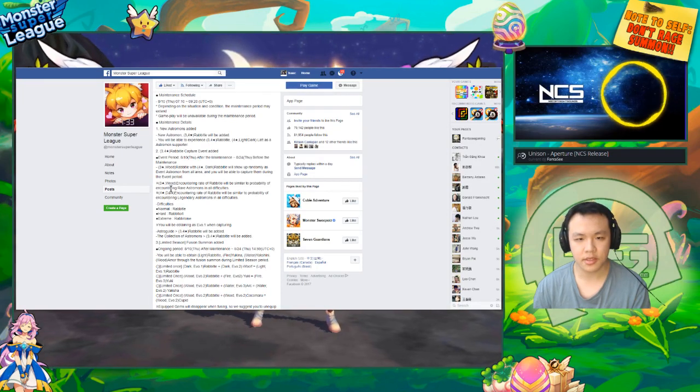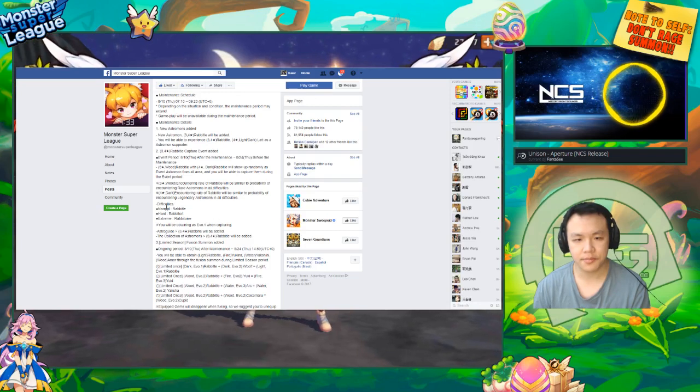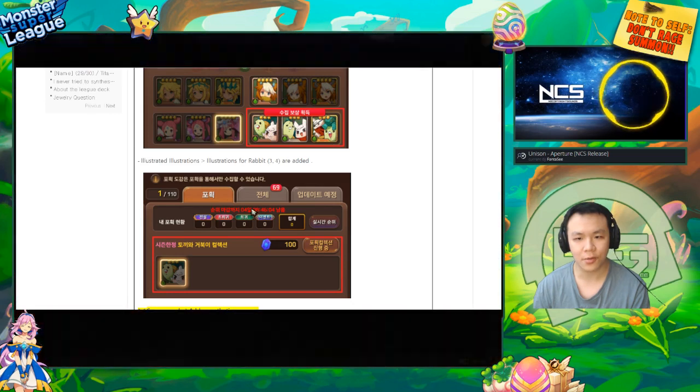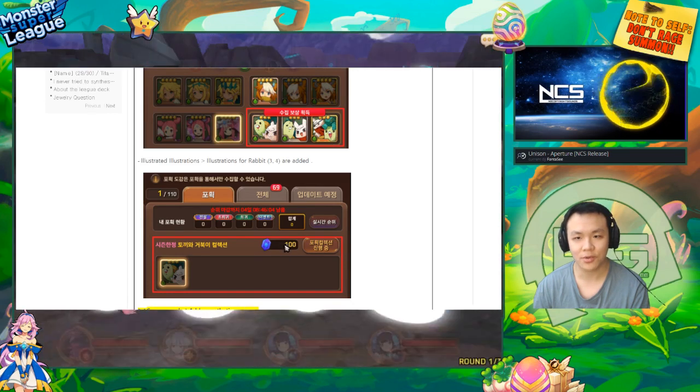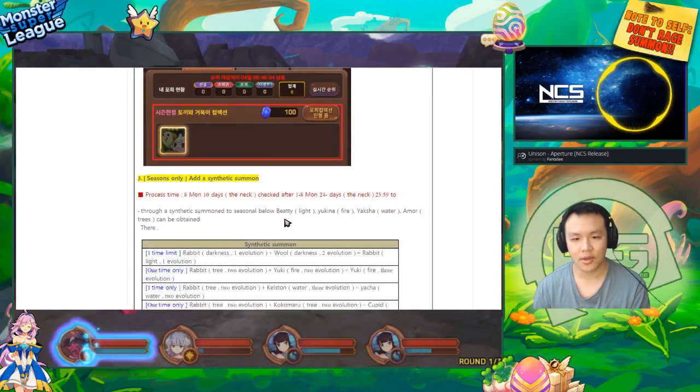This is going to be very similar to the Gemini event. You'll get astro guide rewards for capturing, and you get 100 free astro gems just by catching one, which is really nice. You can also fuse these monsters.